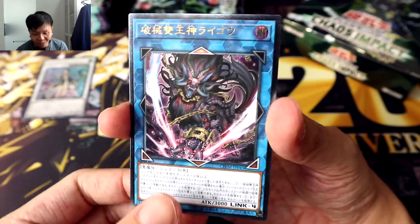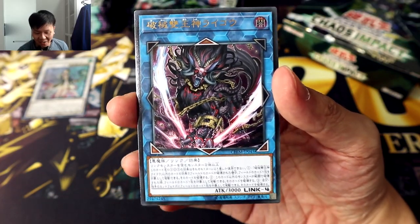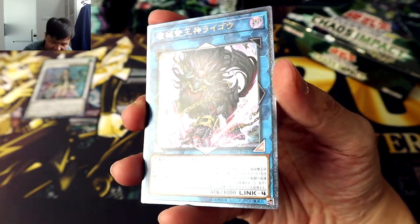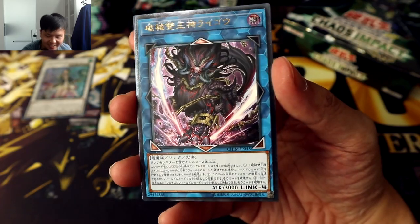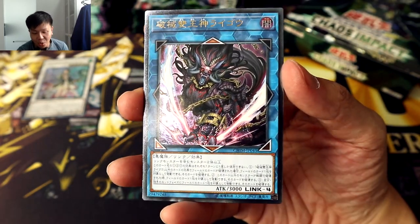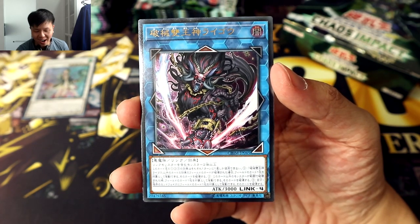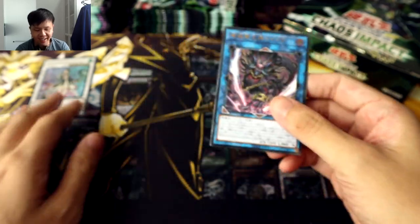Whoa, that totally just came out of nowhere! It's not dark fluid, but this is definitely one of the other cards I definitely want to get as well, and it looks so perfect in Ultimate Rare. The Hakai Soho Shinraigo — the current final link boss, Link 4 of the Hakai archetype.